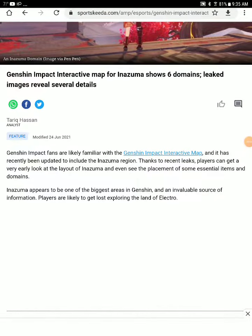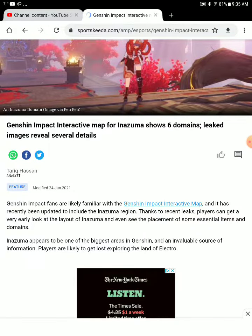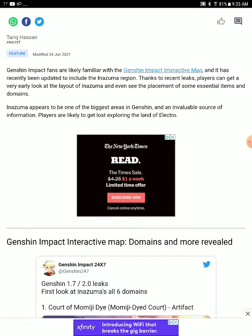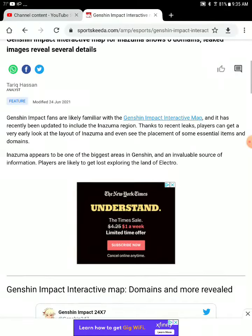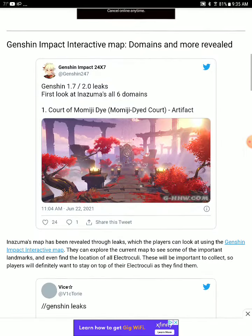Hello guys, we have Genshin Impact leaks — 4 of them. The leaks' interactive map is for Azuma, showing 6 domains. Leak images reveal several details. If you are familiar with Genshin Impact leaks' interactive map, they are updated to include Azuma leaks, which have been appearing in recent weeks, and you can get a very early look at the layout of Azuma. Azuma seems to be one of the biggest areas with invaluable information.